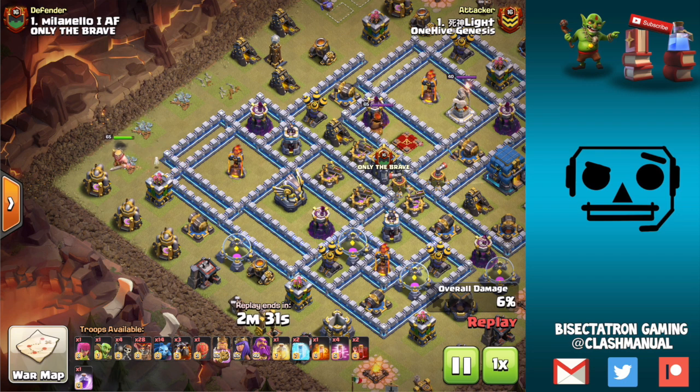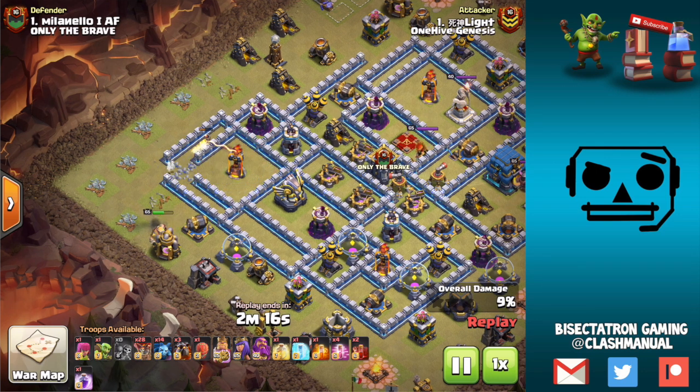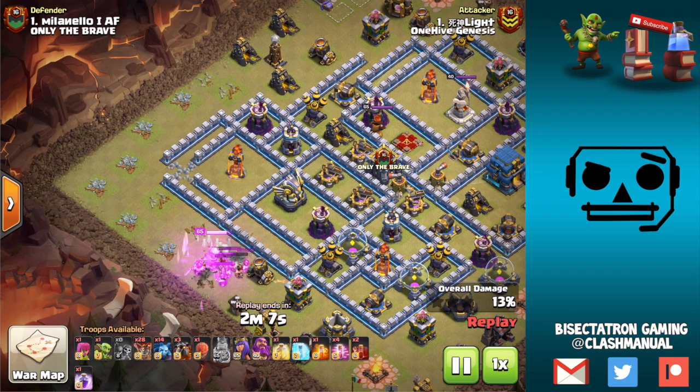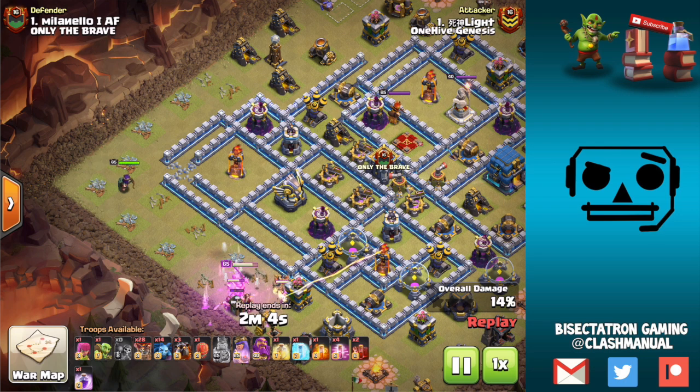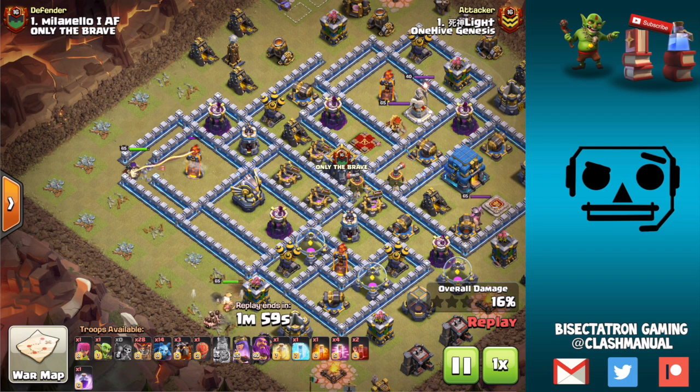What the king usually does is he comes around, creates the funnel, tanks for the queen, and takes out buildings to push her in. Here come the wall breakers after that initial test wall breaker. Always drop your freeze first - don't drop wall breakers then freeze. Drop the freeze, then the wall breakers; the freeze lasts plenty long enough. So the king coming through, as soon as these two buildings go down he's safe to drop the queen right there. She goes targeting directly at that inferno, then steps up and takes out some more buildings in this compartment, including the eagle. Great value here.